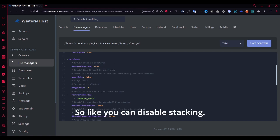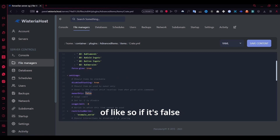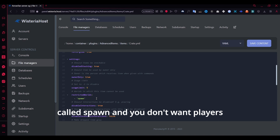Here are some settings you can edit. You can disable stacking so a player can only hold one crate. There's also an owner-only setting — if it's false, you can give the crate to another person, but if you turn it to true, only the owner can claim or use it. With the usage limit you can disable it or set a high limit. You can also restrict the item to a specific world — for example, if you have a world called 'spawn' and don't want players to use items there, just type 'spawn' here.